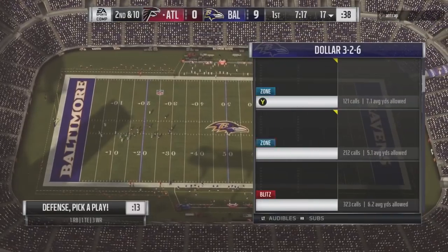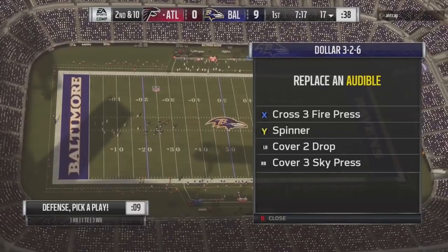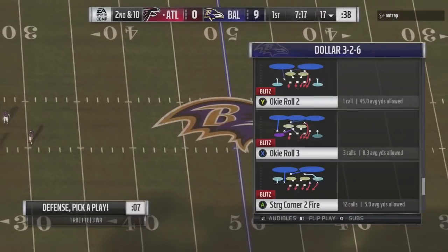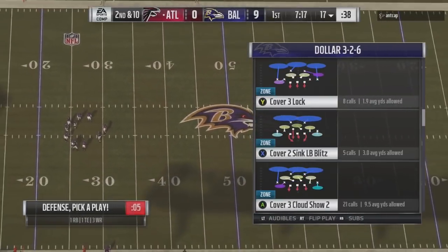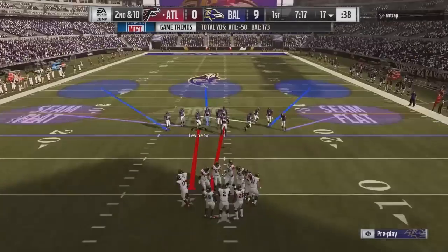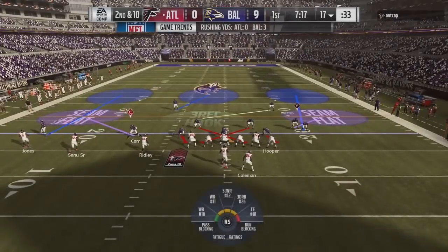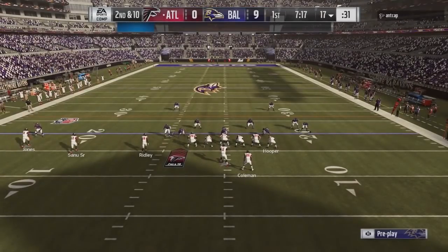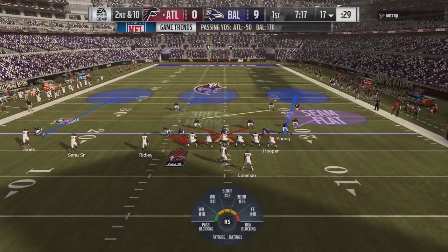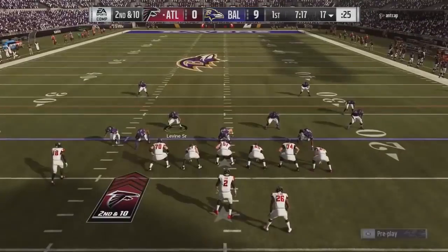Here's the trick: I'm going to place that exact blitz into my audibles, and then I'm going to come out in a base zone call — cover six show four. As soon as we break the huddle, I'm going to audible into the crossfire. Watch what happens: we audible into the crossfire and notice that that linebacker doesn't take that exaggerated step.